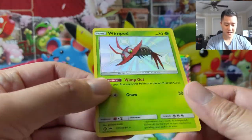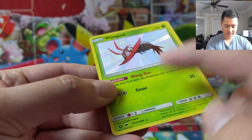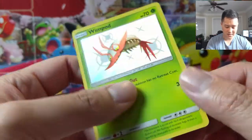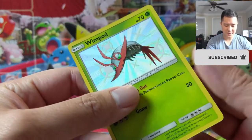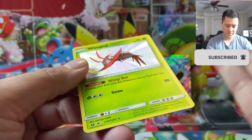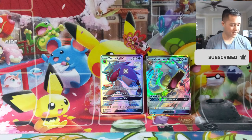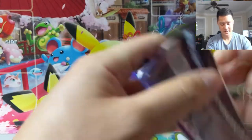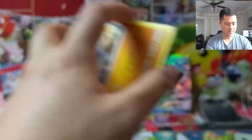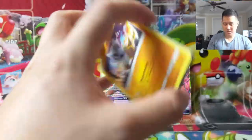Wimpod shiny! And you can tell this comes from the tin. Oh, actually look — we got the textured one, definitely my preference over the super glossy. The edges are still very hard to describe but you can just kind of feel it — tilt it up a little bit. Shiny Wimpod, textured Wimpod, very nice. And this would be pack number three for the tin.